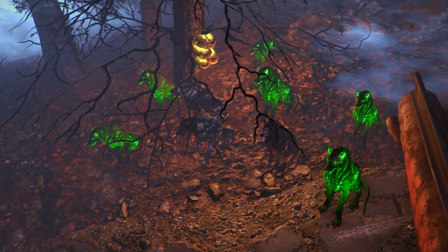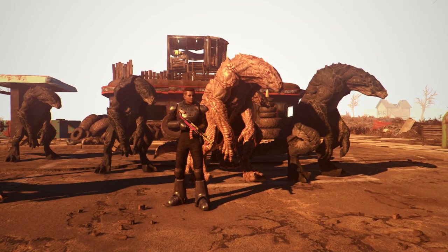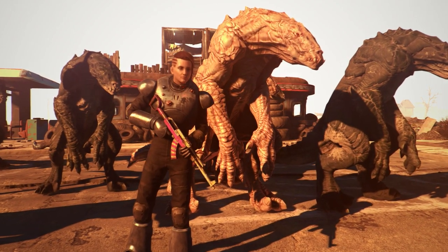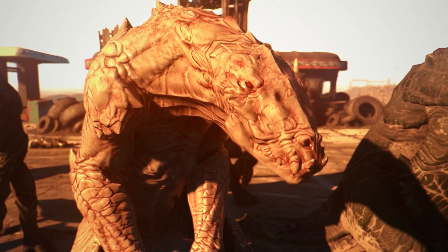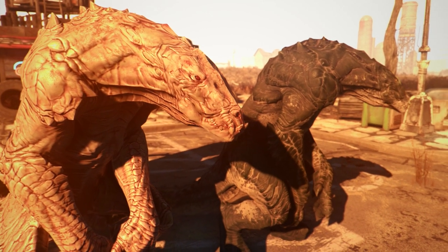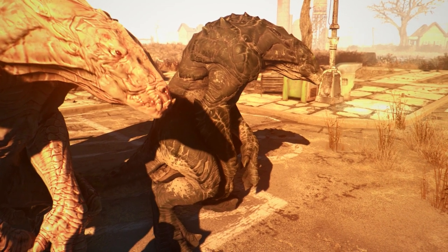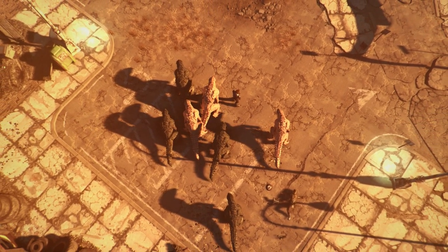Creature number three is the Gator Claw. This first appeared in Nuka World when we saw the trailer and I was just mind blown. I was like, holy shit, that thing looks insane. Fucking Death Claws, move aside — Gator Claws are my new favorite creature in the wasteland. There is a slight lore issue though: the Gator Claws are actually made in Nuka World, genetically modified from a Death Claw and a Crocodile or Alligator DNA, and they were made inside Nuka World.